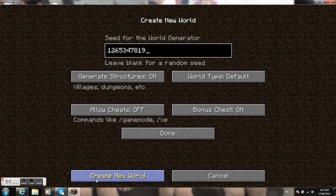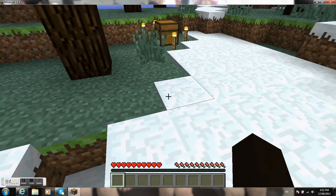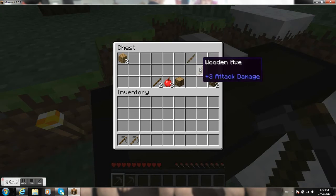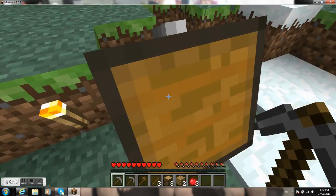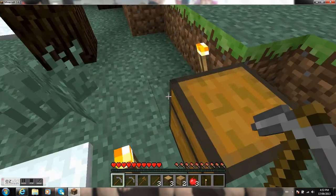Now what we need to do is create sticks to create the new world. Where am I? The first thing is there's a chest, so I'm going to take the picture.